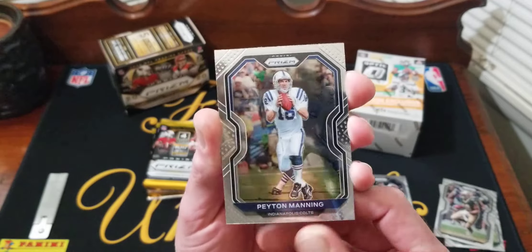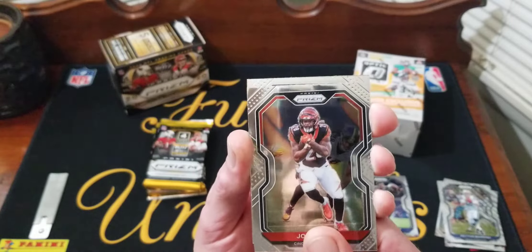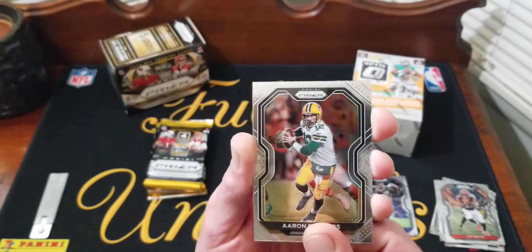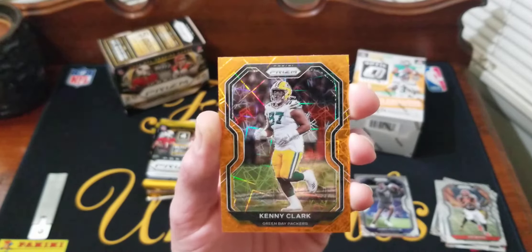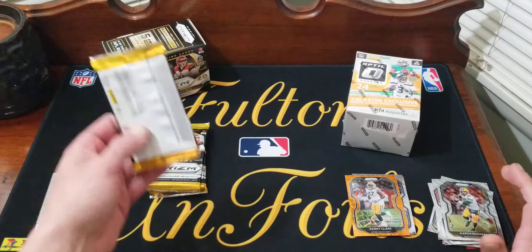Second pack: Peyton Manning, Joe Mixon. Looks like no rookie in this one. We got Aaron Rodgers, and the orange laser is Kenny Clark — another Packer. Nothing too exciting in that pack.